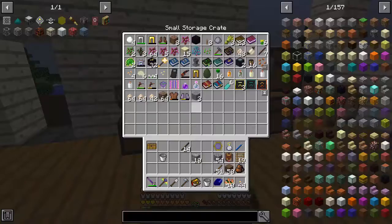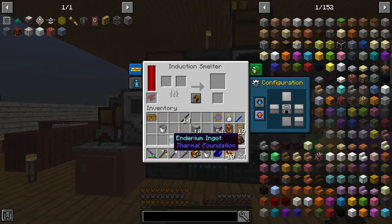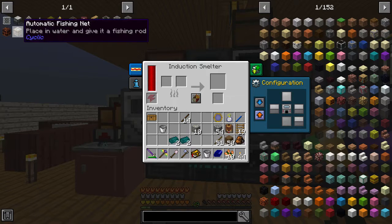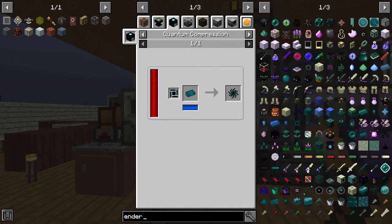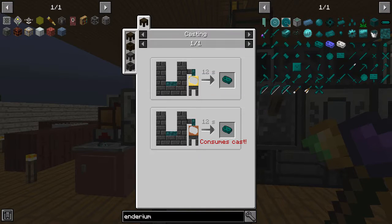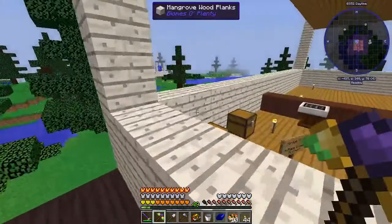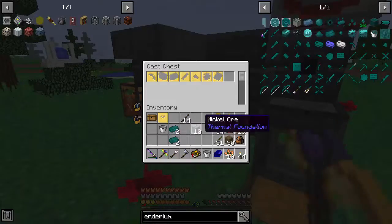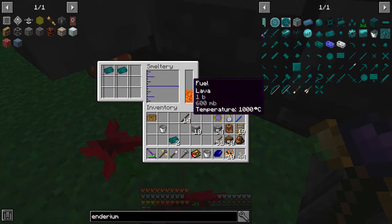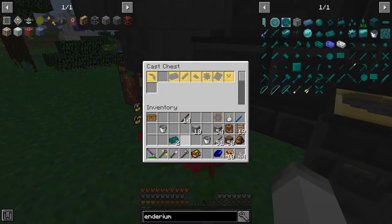What that means now for us is we can use this in the Induction Smelter with sand to get Enderium, and then the Enderium we can smelt up to make our cast. We're going to need just two ingots, so we'll put four in there — and that is super fast. So we made the Pulverizer — cool. In order to make the Enderium sharpening kit, we need two ingots worth. That is nice and easy.